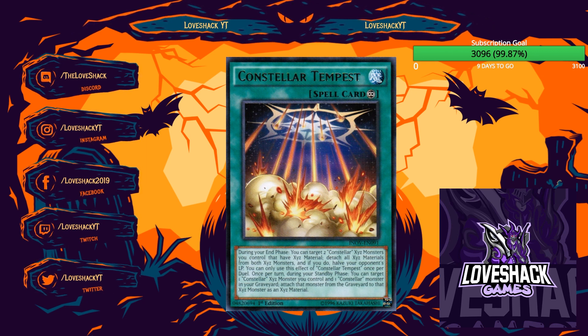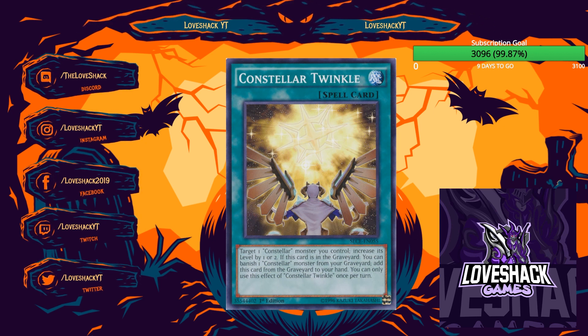Constellar Tempest: during the End Phase, target two Constellar XYZ monsters you control with material, detach all material and hit your opponent's life points — tough to pull off. Once per turn during your Standby Phase, target one Constellar XYZ you control and attach a Constellar monster from your graveyard to it as material, which lets you reload Pleiades — neat but inherently slow. Constellar Twinkle targets a Constellar you control and increases its level by one or two; from the graveyard, banish a Constellar to add it back to your hand, opening up Rank 7 plays with Kaus.